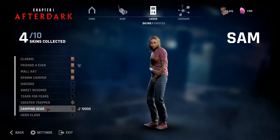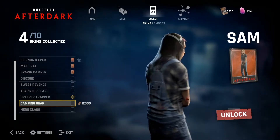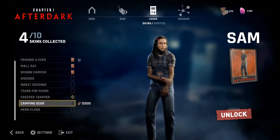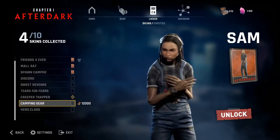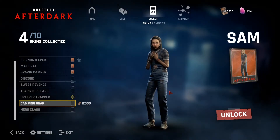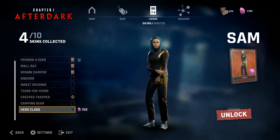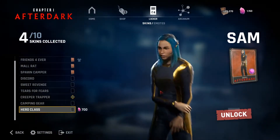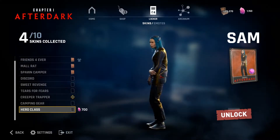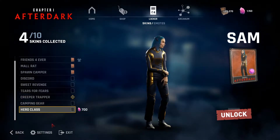Next we have Sam. We have her camping gear, which is nice overall. It's almost a recolor but not quite, because it's overalls. I actually like Sam's camping gear because it's not just a recolor — you have some overalls and it looks nice. And then here is Sam's Hero Class. She has very bright blue hair, and I like her outfit. I think hers looks very nice too.